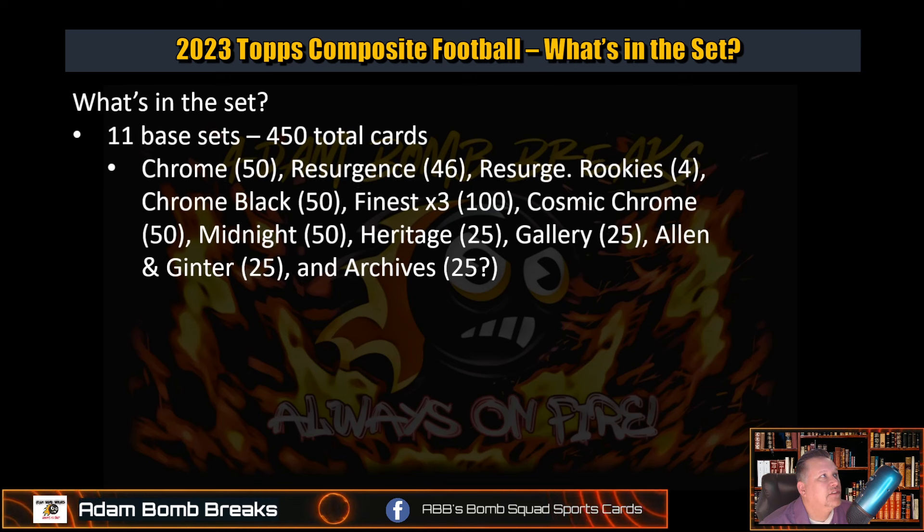So what is in the set? There are 11 base sets and 450 total cards — think of Chronicles and Panini. The sets are: Chrome, Resurgent, Resurgent Rookies, Chrome Black, Finest, Cosmic Chrome, Midnight, Heritage, Gallery, Allen and Ginter, and Archives. Archives was on the odds but not on the Topps checklist release, but I've seen a box open already and there was some archives in there, so I'm assuming it's the missing 25 to make 450.